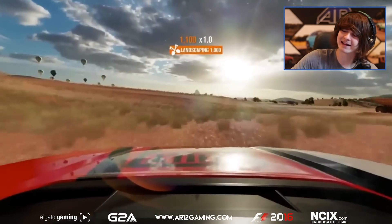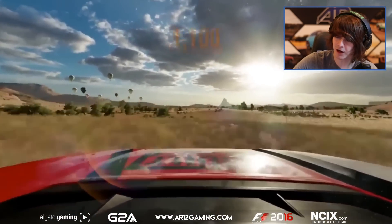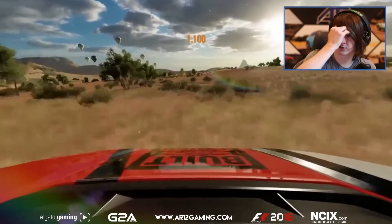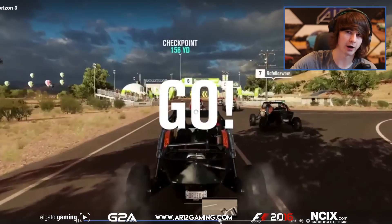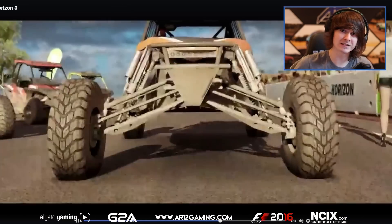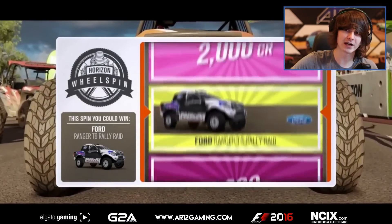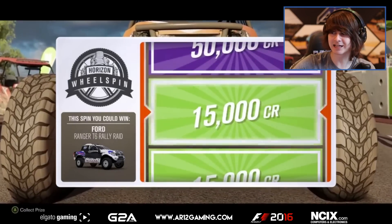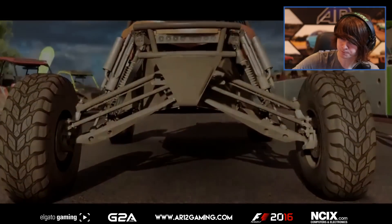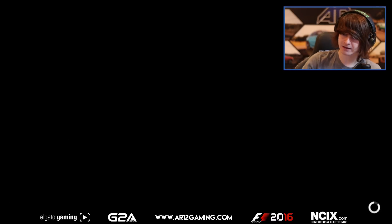Anyways, we do have some gameplay, and I did want to showcase this because we do get into some very cool stuff. We've obviously got this race here going on right now — we've already seen that, it was in the exclusive IGN gameplay which we already covered on the channel. If you missed that video, I'll link to it in the description. It shows off that race and some of the map. So let's skip to the end of the race and take a look at the new wheel spin, where you can win some cars and some money, as per Forza Horizon 2.